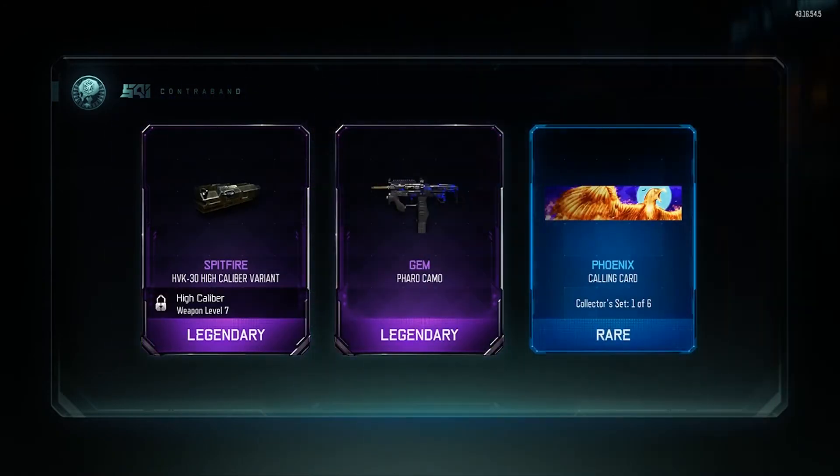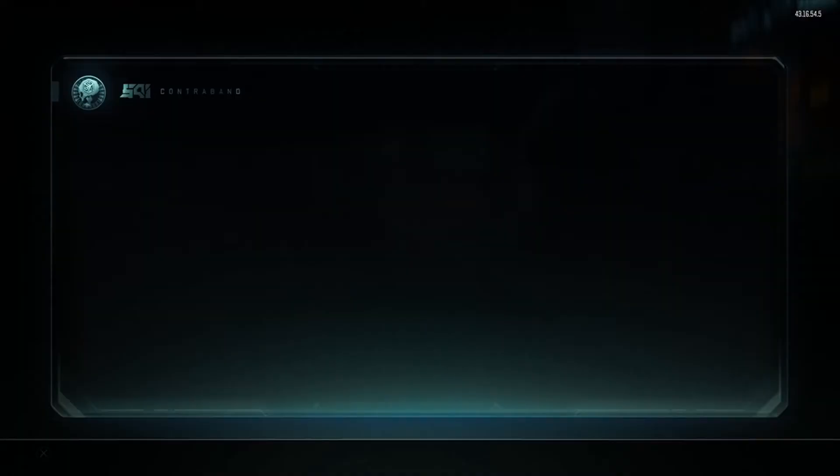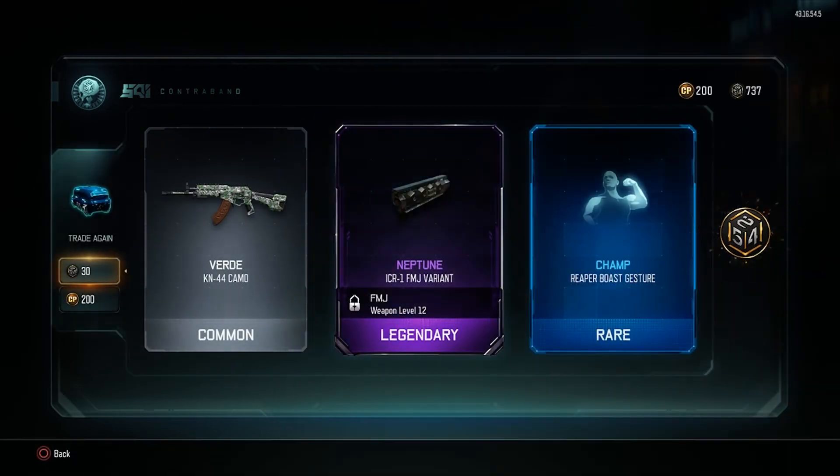Gem for the Pharaoh — gem camo looks so sick, it's like the cousin of dark matter. I don't use the Pharaoh, however that calling card looks dope so I may have to put that on. ICR — I use the ICR, FMJ on it. All right, all right.